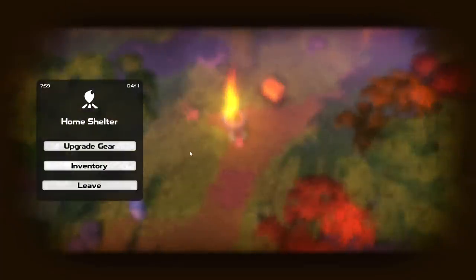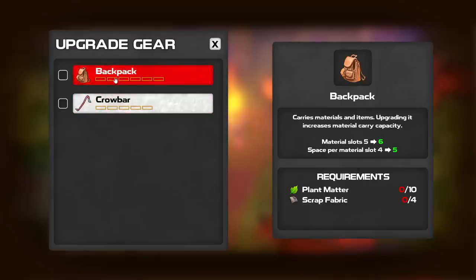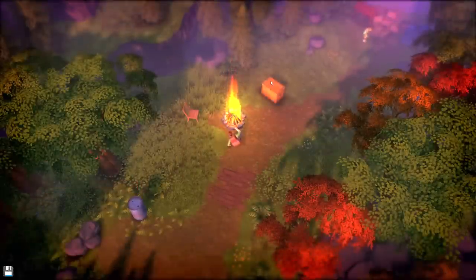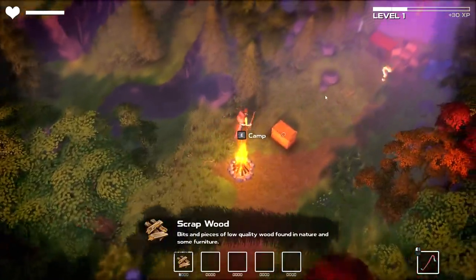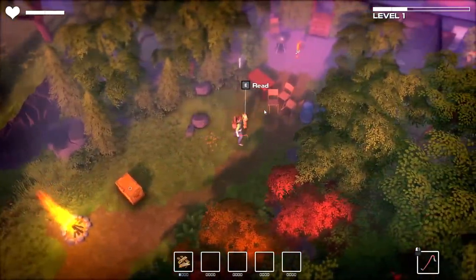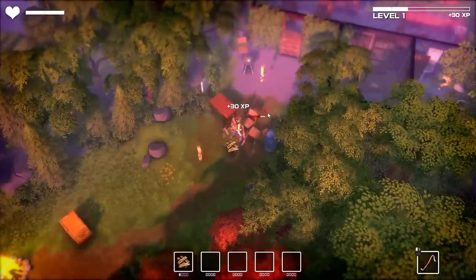I have very little recollection of this game. It looks like if I have scrap metal and wood, I can upgrade my crowbar, and if I have plant matter and fabric, I can upgrade my backpack. Can I break this chair? Get wrecked, chair — that chair didn't even know what was coming. We've got XP going into a level-up, so apparently we've got some RPG mechanics. I figured out I can click to smack things with my crowbar.